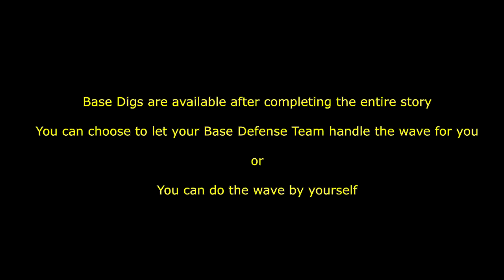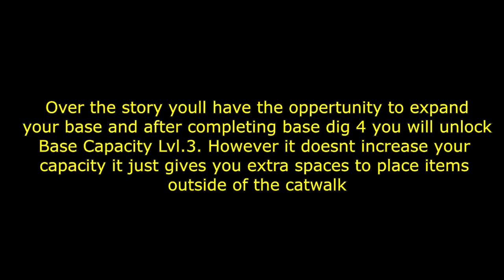There are a total of six base dig plans to choose from. If you go to the online information on the game, it will tell you exactly what base digs drop certain blueprints and such. Take a look at that as it is updated and useful for those wondering where to get certain things. This information is also included in the spreadsheet.